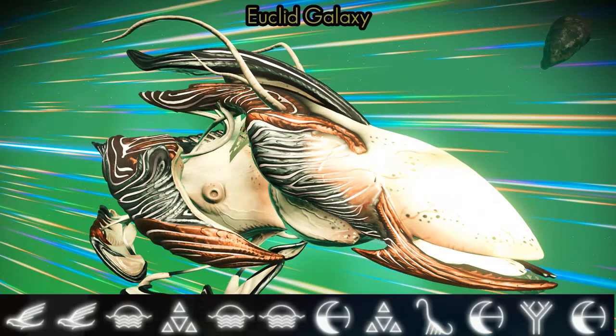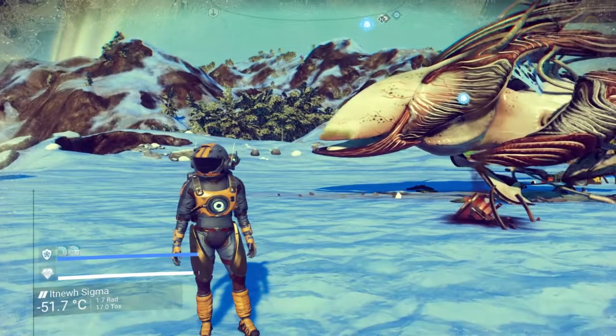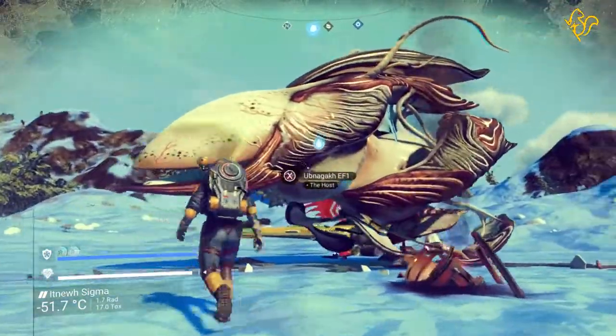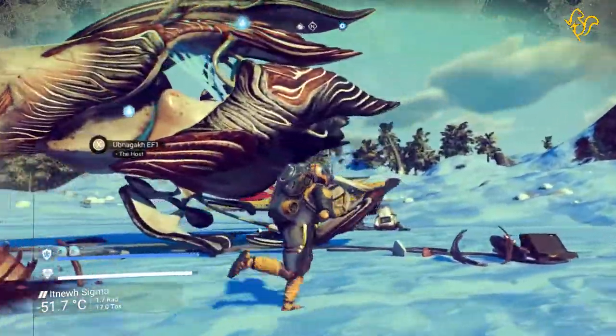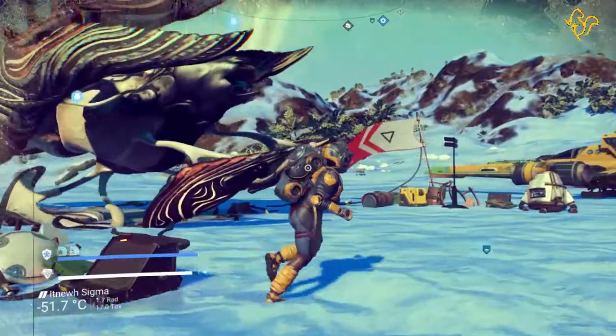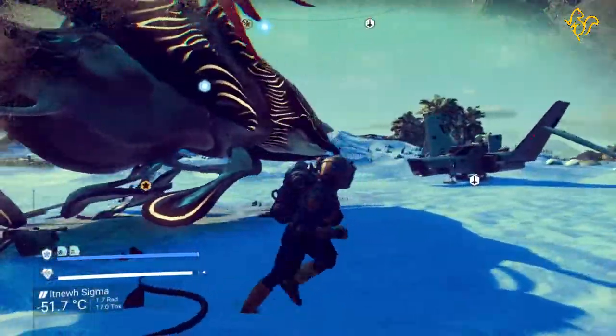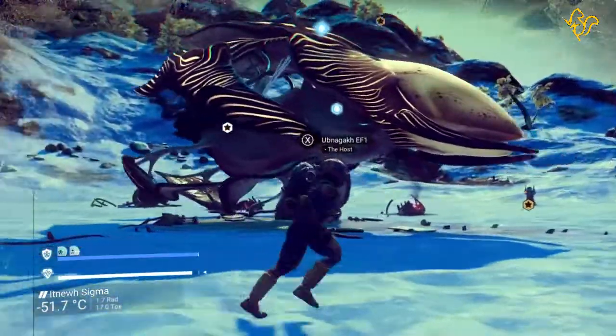Hello everyone and welcome back to my channel. Today I want to show you this bronze beauty — it's a black and bronze fully armored living ship. I'm saying fully armored but the bottom armor is underdeveloped, single thruster, bearded living ship.